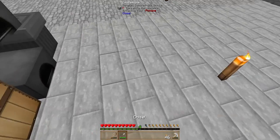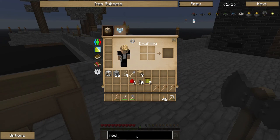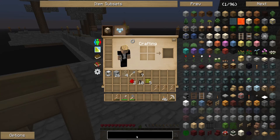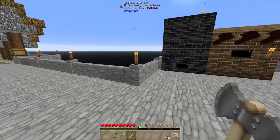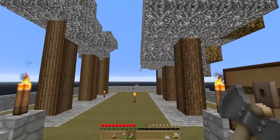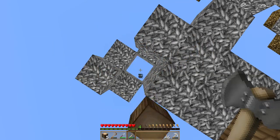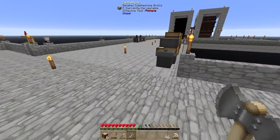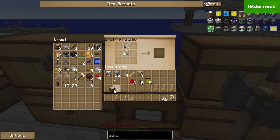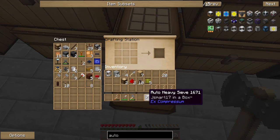Now we need to collect some oak. We need wood. Let's mine one tree — 1, 2, 3, 4 — that will be enough. Let's go back and we can make our sieve. Like that with stick — and we got ourselves a heavy oak sieve! Now we can place it here and we have our auto heavy sieve.